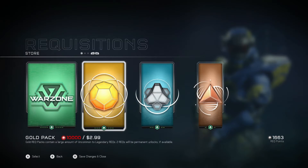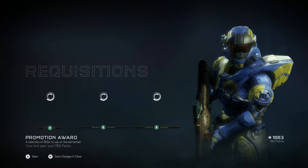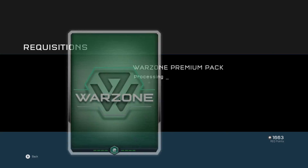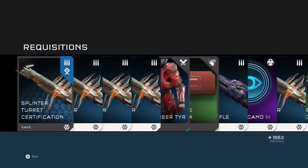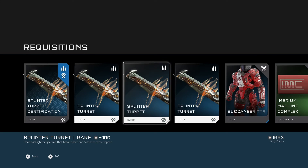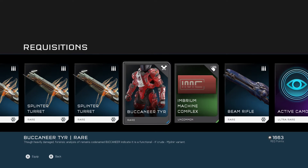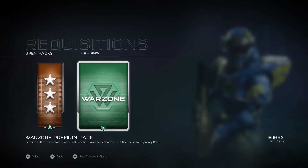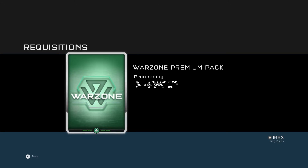Alright, now on to the premium packs. Boom — splinter turret certification! What! Buccaneer chest, Buccaneer chest, this cool little emblem, Imbrium Machine Complex. REQ pack premium pack number two.